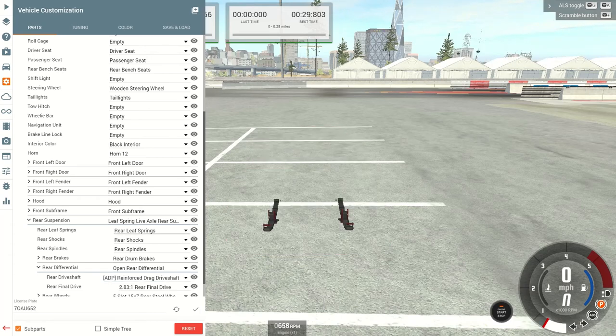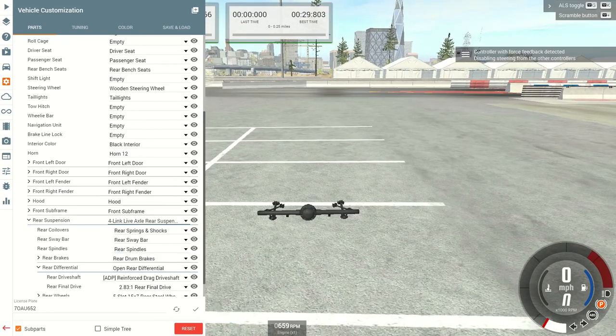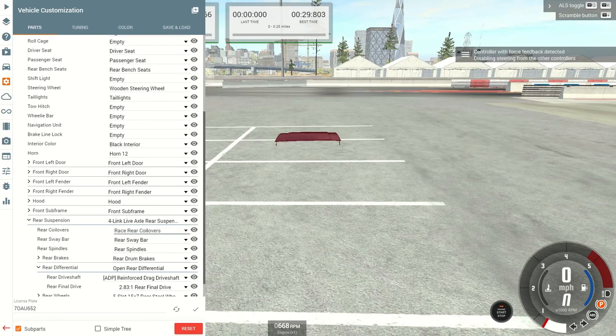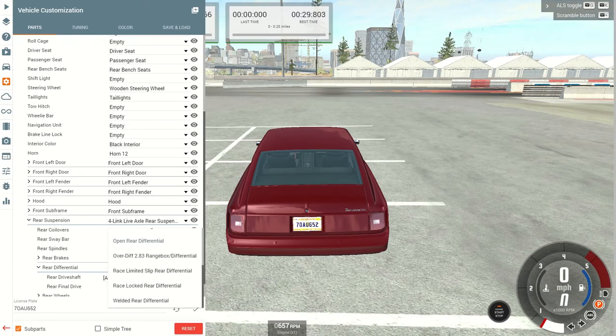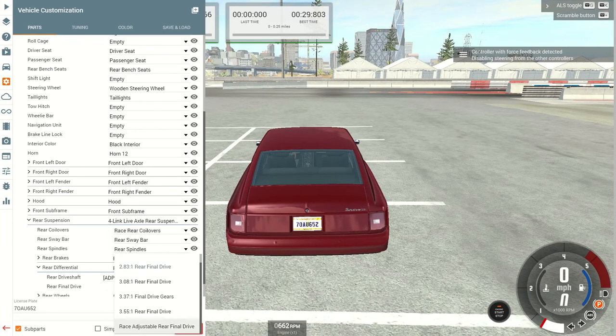From there we'll change out the rear suspension. We'll go to a 4-link, which is a coilover setup used on most drag cars. I'm going to switch that to race rear coilovers so we can stiffen up the suspension and give it a stiffer rebound for our launches. Next, I'm going to change that to a race lock differential — lock differentials where both wheels spin together, pretty much like a posi-trac rear end. For rear final drive, we'll change that to a race adjustable final drive.